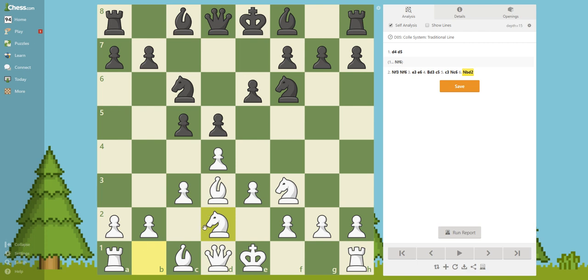Knight to d2 is kind of an odd-looking move because it blocks your bishop and your queen, but it is actually just temporary. This pawn is going to be pushed, and if this knight goes there, this bishop is going to have a lovely diagonal and everything is going to be really good. We developed a piece, so this is just an opening system that kind of looks like it is breaking some opening principles but it will all come into place at the end.